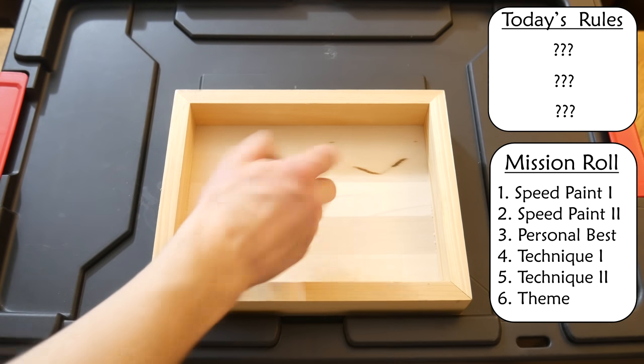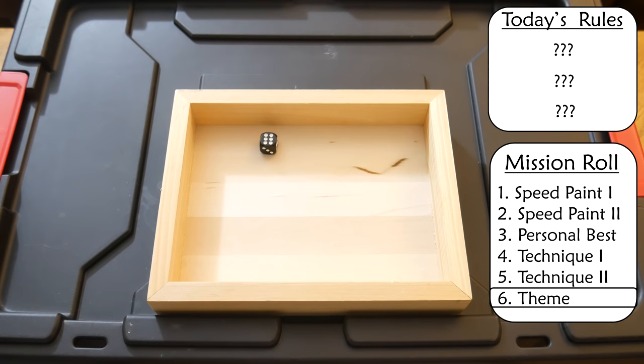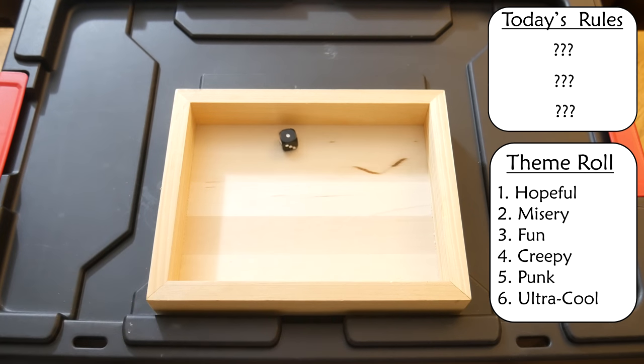Time to roll. Rolled a 6 — Theme Challenge. Roll again. Rolled a 1 — Hopeful Theme.